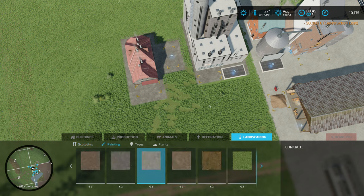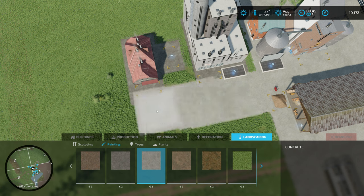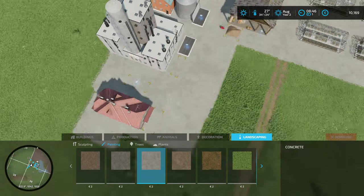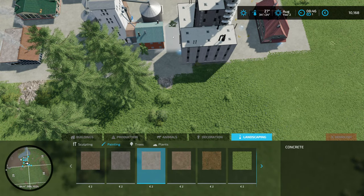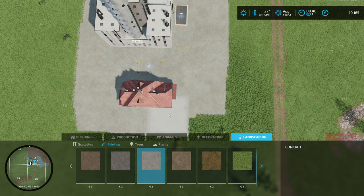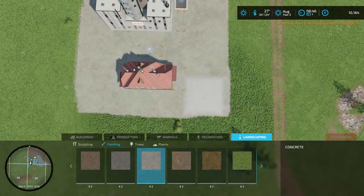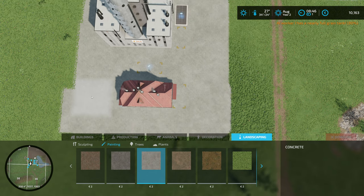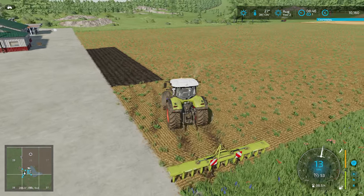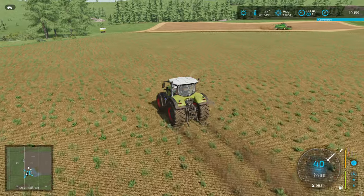I think we are even able to landscape this - not 100% sure but I think we can paint the area here. Yes we can - have to be careful for that stuff over there. This one is a little bit high up somehow, not sure why. Let's do it like this. There we go and a little bit down here, that should be fine. Oops, that's a little bit too much. Okay, nearly full. Let's drop the stuff and head over with our first load of canola.